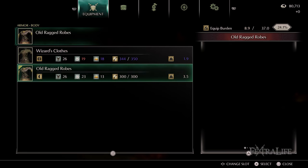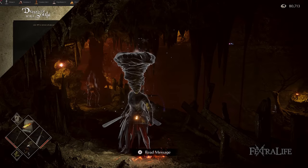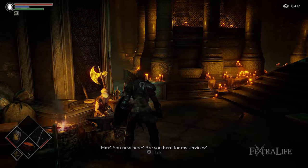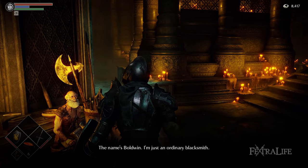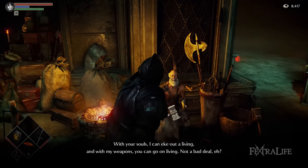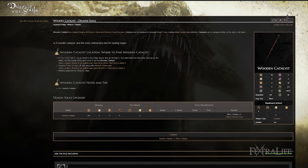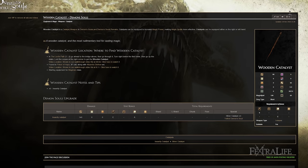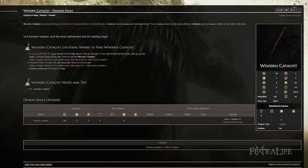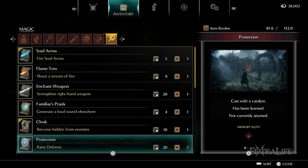If you're a female character, the Old Ragged set is very good for this build as it gives decent protection and still allows you to roll normally — you'll need to cut the chain holding the body just above the Cling Ring to get it. Make sure you stock up on arrows from Blacksmith Boldwyn; they cost 20 souls each and you'll only need them to get through a couple of areas before switching to Fire and Holy Arrows. The first place to go is the Tower of Latria, where you'll want to pick up the Wooden Catalyst so that you can cast Protection and later Warding. It's located very early on in this area.